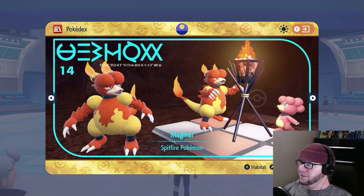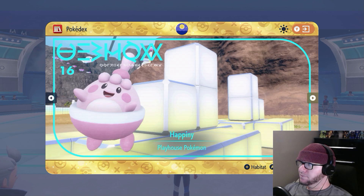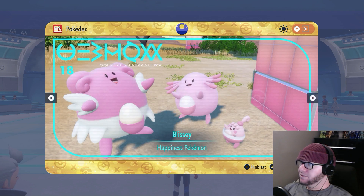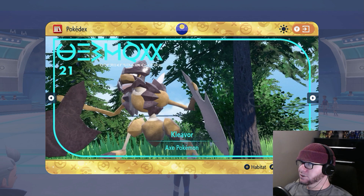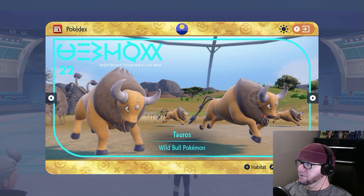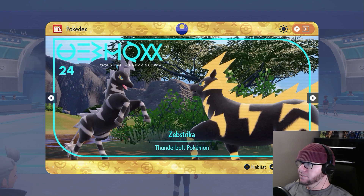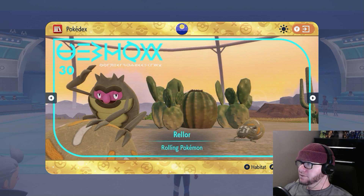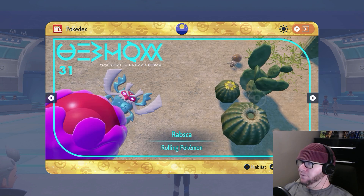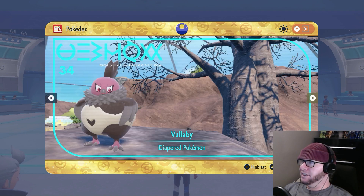There you go. I mean, I guess they can just pose these however they want for these photos. Oh, Cleavor has an entry. Nice. Actually, I think I already had the Cleavor one. I like the ones that are like family portraits, where it's all the stages of an evolutionary line in the photo.